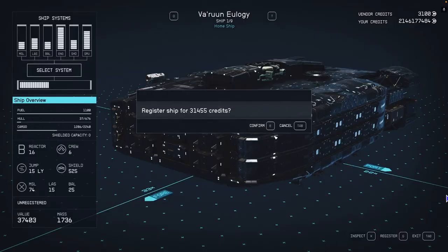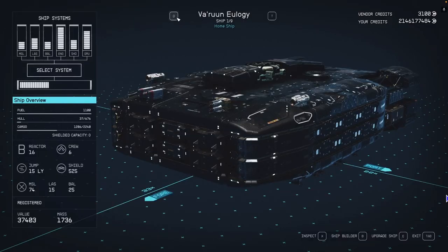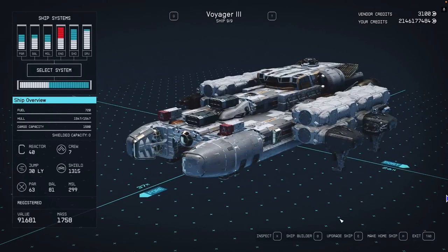Press E on your keyboard to confirm. Now you are free to make it your home ship, upgrade it, sell it, and basically do whatever you want.